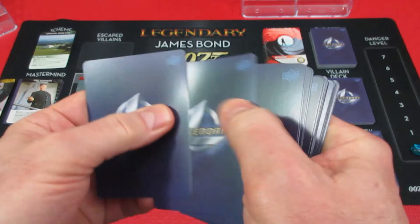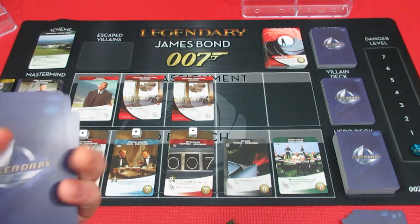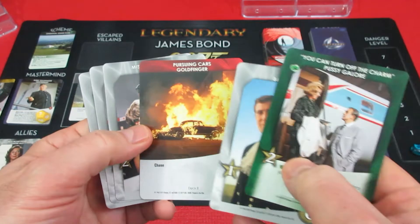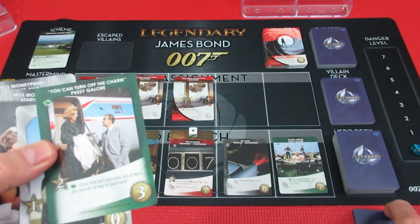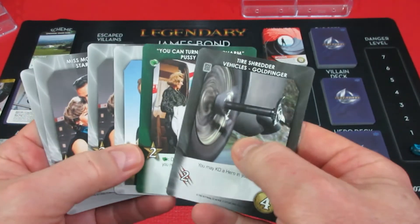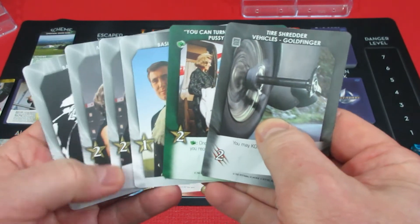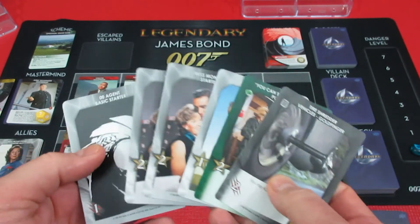Five more cards for George - come on, let's have a good hand. He has a Pussy Galore - wait, the chase card should have gone into his points pile, not his hand. So he's got his Vehicle Shredder, and he has two, four, six, seven recruit right now.